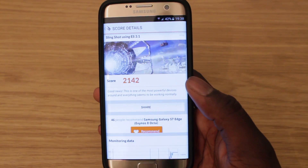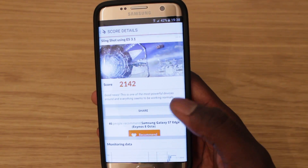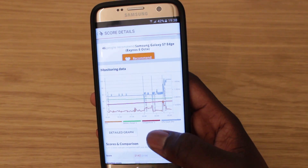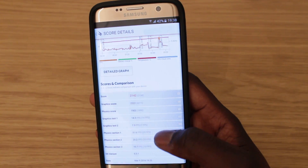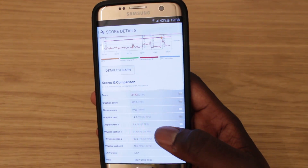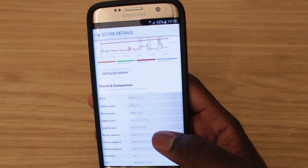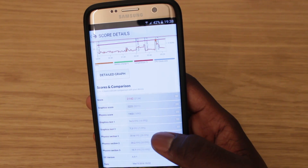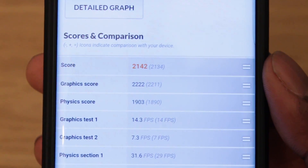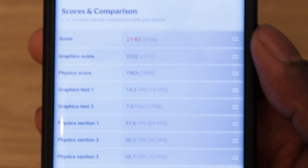The results are in and I've got 2142. There's a graph showing the FPS and the scores — the graphics score was 2222, physics score was 1903, and graphics test one was 14.3 fps. Hopefully you can see that; let's zoom in a little bit so you can see all the different scores. You can just pause the video and read them off.